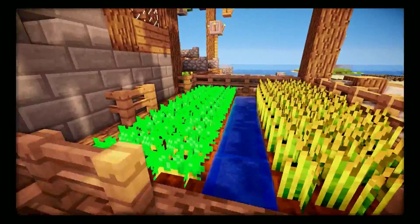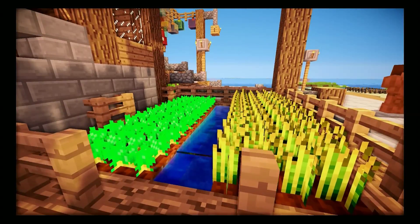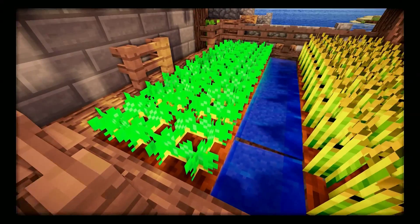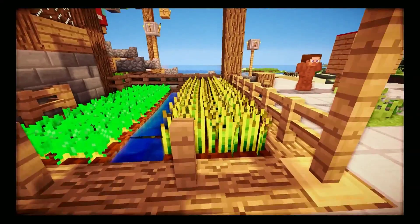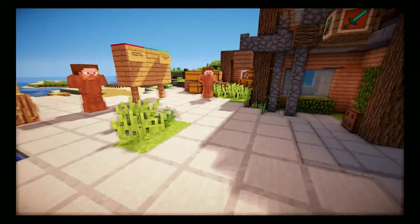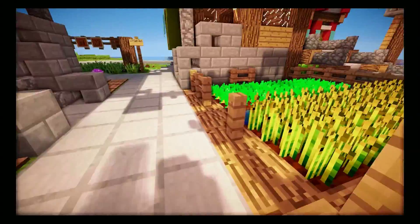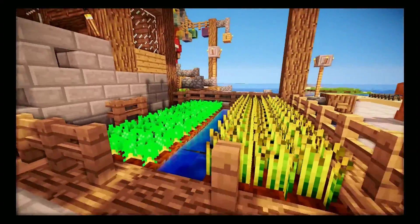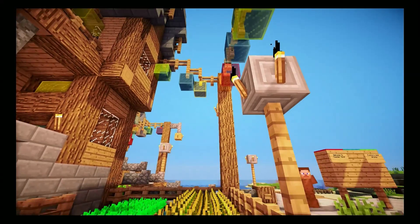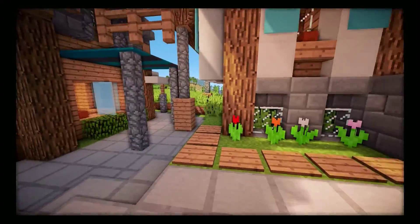The first thing we have is a farm. You can add farms wherever you have open space. Adding potatoes and carrots looks really nice — that's a great color of green. If you have shaders on and you have wheat, it flows in the wind and it looks really cool, especially when you see it moving. The water moves too with shaders on, which looks really cool.